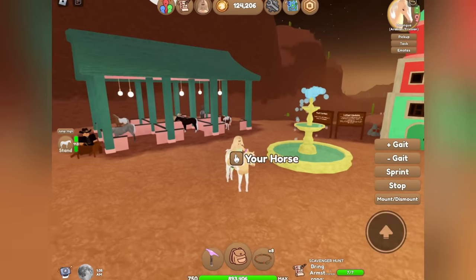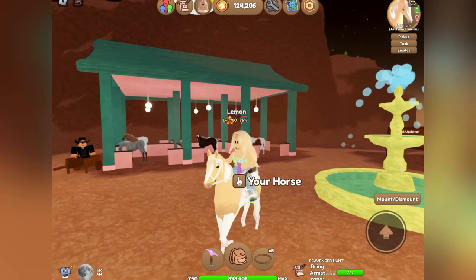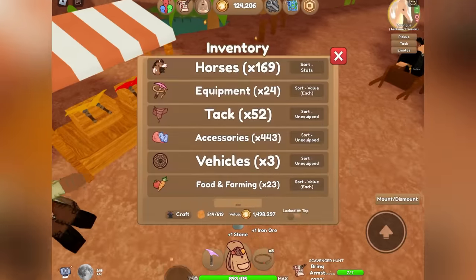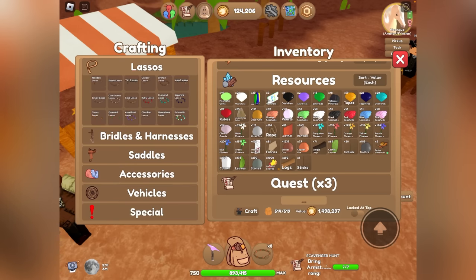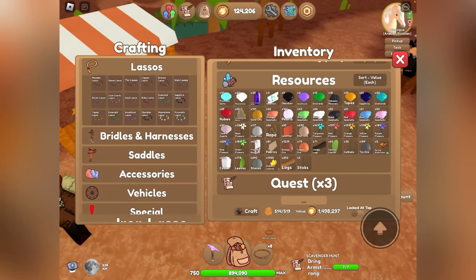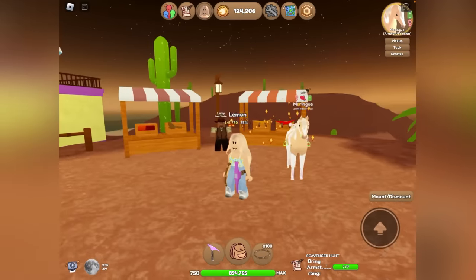If you're going to be doing a bunch of horse catching or horse hunting, you're going to need a bunch of lassos. Currently I have eight copper ones, which is not going to be enough and also not strong enough. We are going to make our lassos out of iron. We have 106 ropes, so that should be more than enough. We'll craft 100 — it only maxes at 50 at a time, but we can just craft 50 twice. There we go, we have 100 iron lassos and we are all set to go hunting.